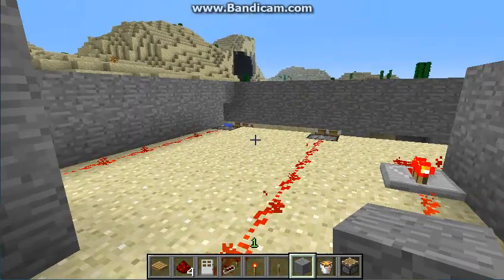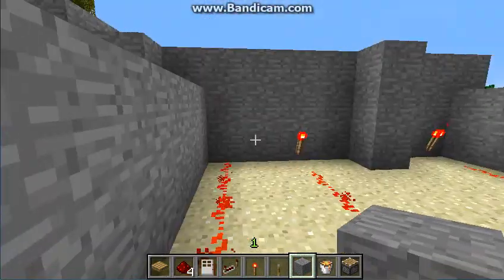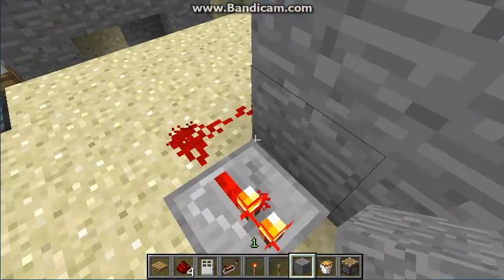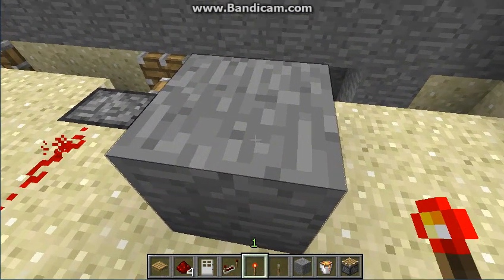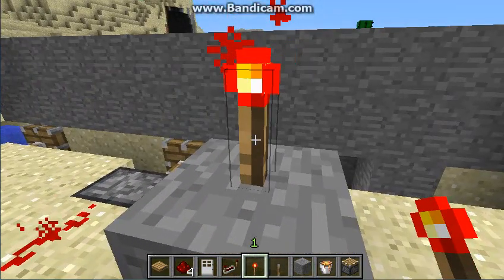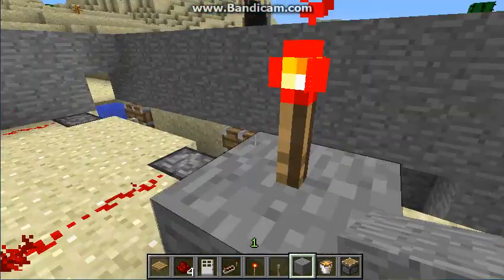Now you could convert it — let's say you wanted to place the door normally. You could convert it by placing a redstone torch, so you can make that deeper, and you could place a redstone torch.